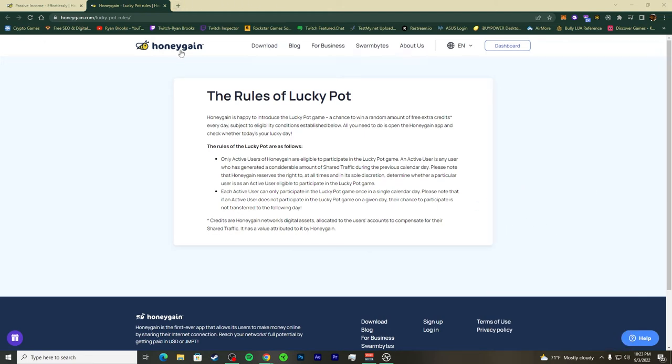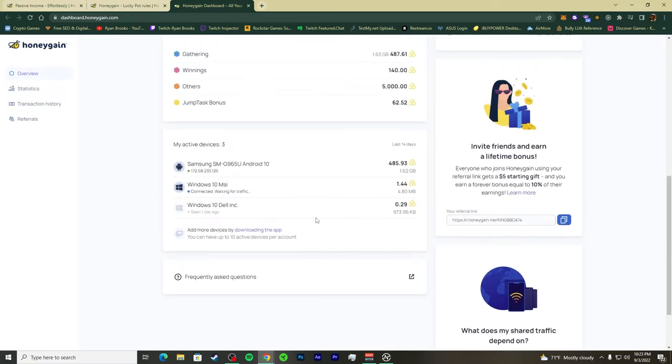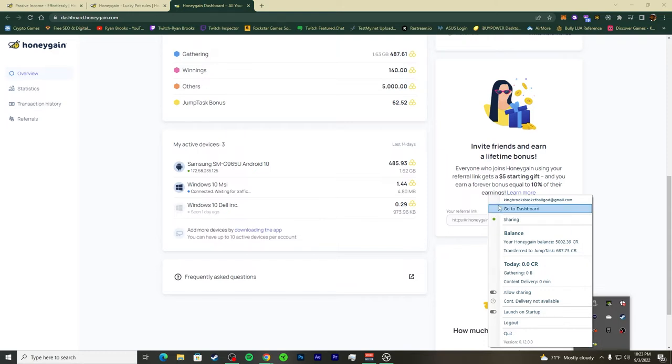I still can't get to the dashboard, but I'm on the same network now. Let me switch back to Wi-Fi. I can see on my phone that it's connected and just waiting for traffic — it needs a front-end update while the back end already updated. You can see on screen that I am collecting HoneyGain data.